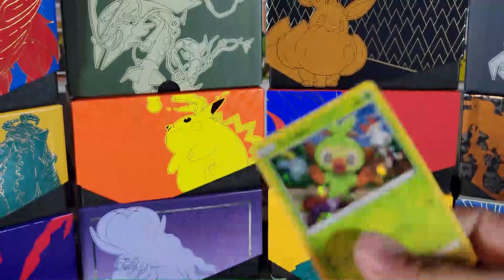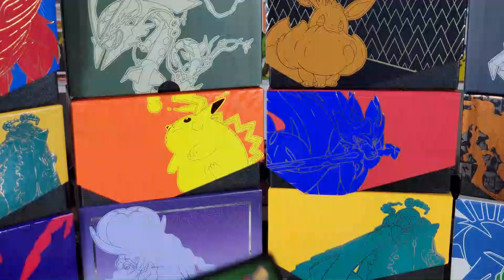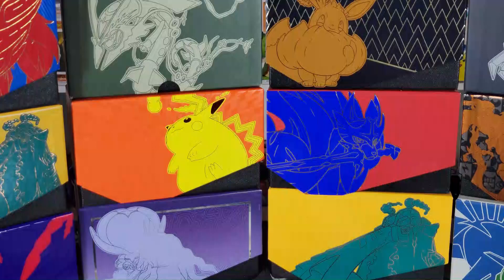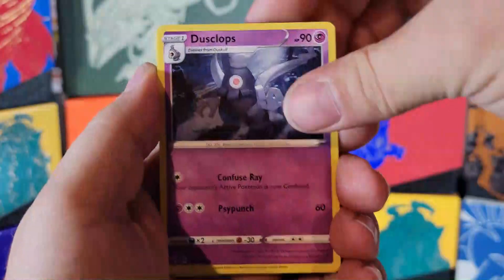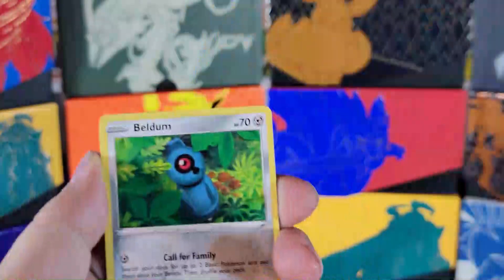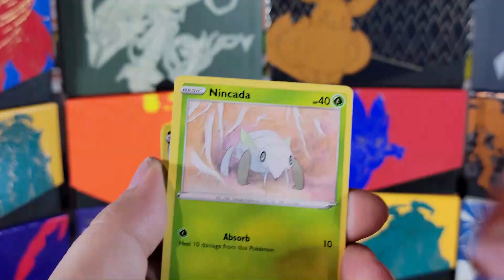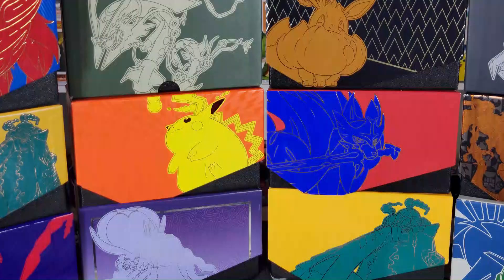Alright, this is the first code card for you guys — Grookey card set, set that off to the side. First pack: Lightning, Dustclops, Rocky Helmet, Galvantula, Slugma, Beldum, Milcery, Wooper, Nikita, Mightyena, and Dreadnull. Did not get it in the first pack.